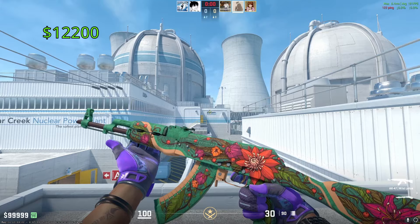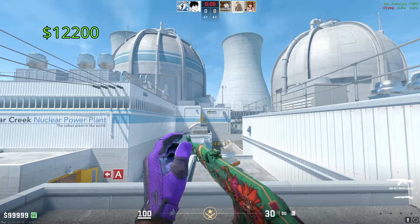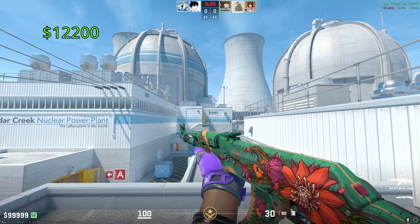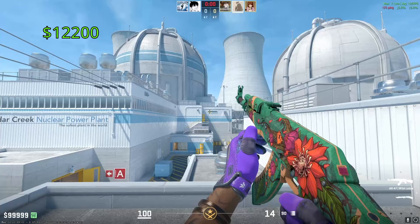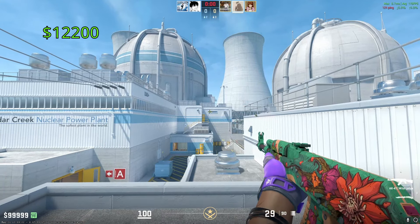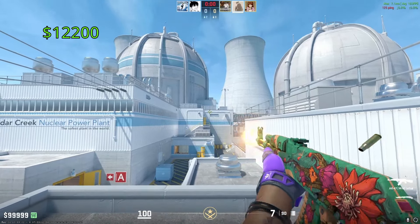The most expensive AK-47 in the entire game is the Wild Lotus. One of these in Factory New is going to cost you around $12,200 — you heard me right. This thing comes from the Saint Marc Collection. Not everybody loves this skin, but personally I think it's absolutely beautiful. I'm a huge fan of green, and I'm a huge fan of skins that have beautiful artwork on them, and this hits both.